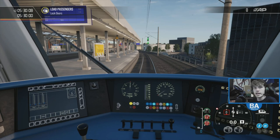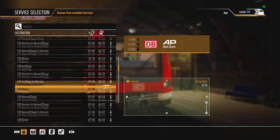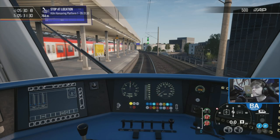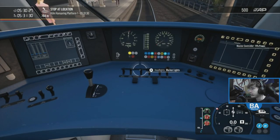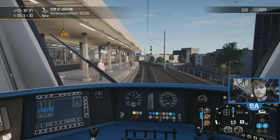Before we get going, here is a video of all of the S-Bahn services you get on the route. You also get three scenarios and two journey chapters. Well there you go - that is all the services, quite a bit. I think it was 143 in total. Anyway let's get going - let's make our way out of Köln Ehrenfeld.